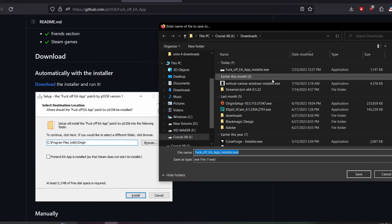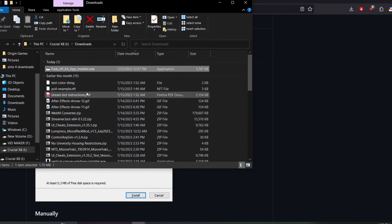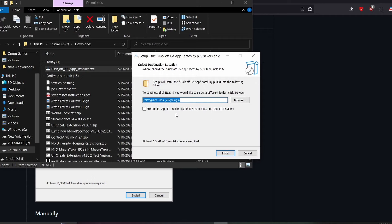Download it to wherever you know you'll be able to find it. I have mine here so I'm going to cancel the re-download. Go ahead and open it up and double-click to run it.